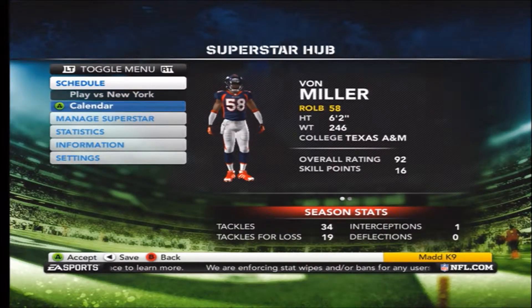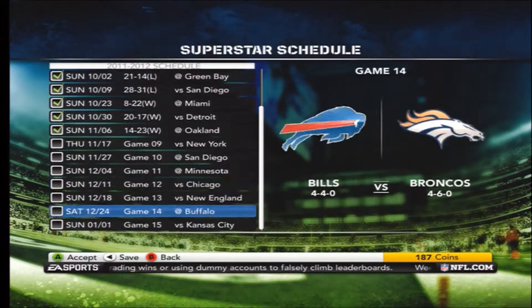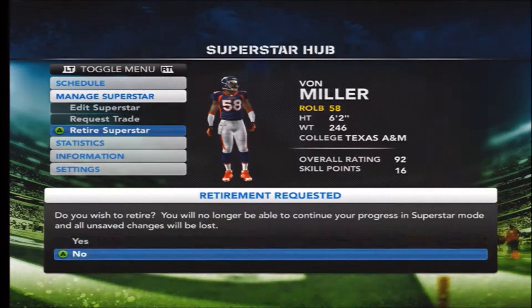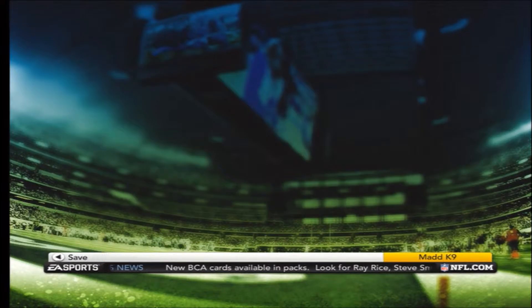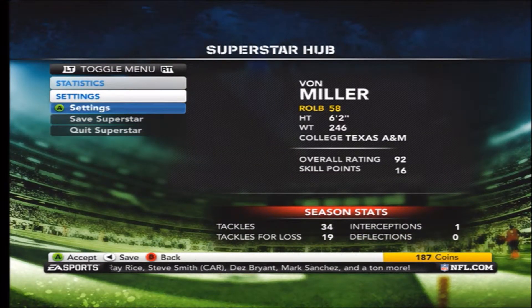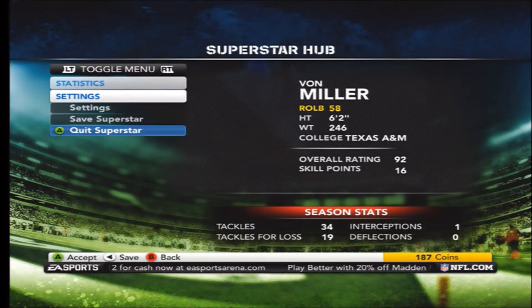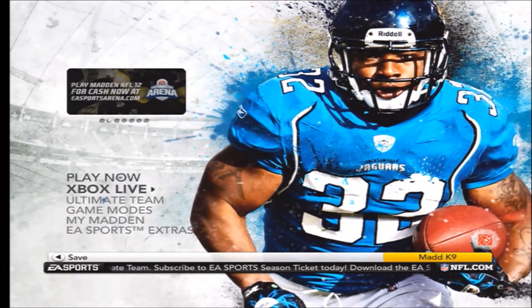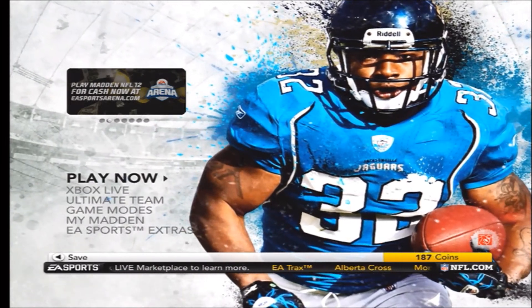Obviously the trade deadline is week six, so I'm done — there's nothing left I can do. I try to simulate, and the last option is I gotta retire. So after nine games, I'm done. One interception, rookie, drafted second overall — I'm done. Von Miller is out of the season, out of the game completely. So that's my dilemma. I'm obviously gonna have to delete that profile and start over. Send me a video if you have any suggestions on how to fix it, and thank you for your time.